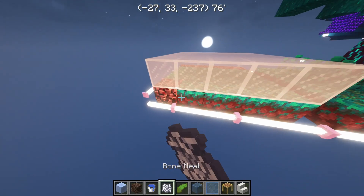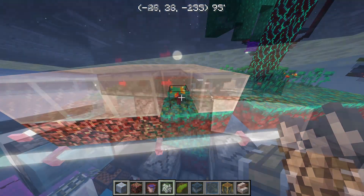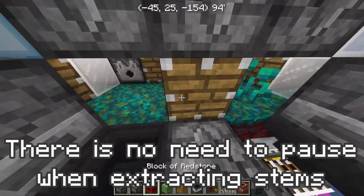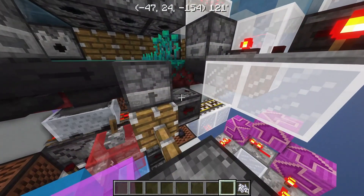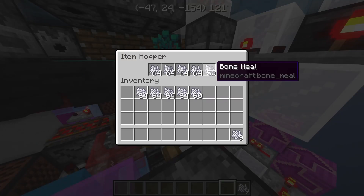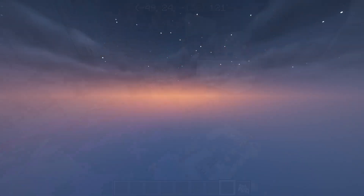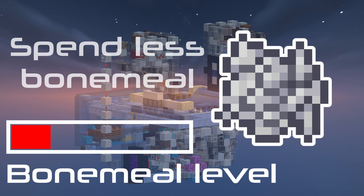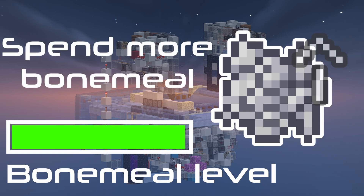That lets Netherrack turn into Nylium, but prevents Nylium from generating vegetation because there's a block above. The core uses a continual bone milling wiring for no bone milling downtime, and it has a smart bone meal input that self-regulates the amount of bone meal used to generate vegetation — it spends every single bone meal we feed it. If the farm runs low on bone meal, the farm slows down a little bit, and when the bone meal level stabilizes, the farm will spend the surplus to generate more trees.